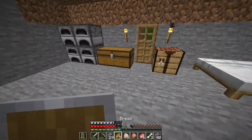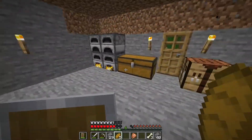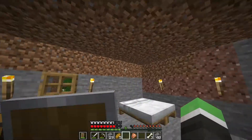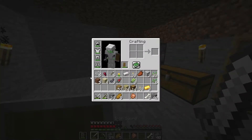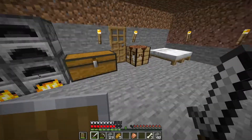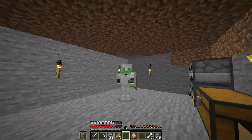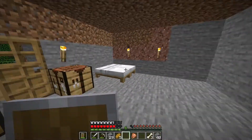Alright guys, I think that's a good place to end off this episode. Let's just get some cooking done on our food and then I think that's pretty good. We've got some iron armour, we've got an iron sword, a pickaxe — we only have one iron left. But we've done pretty well. I hope you all enjoyed. I'm going to do some mining off camera and I might just do some building and stuff.